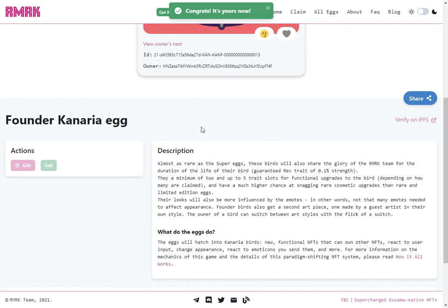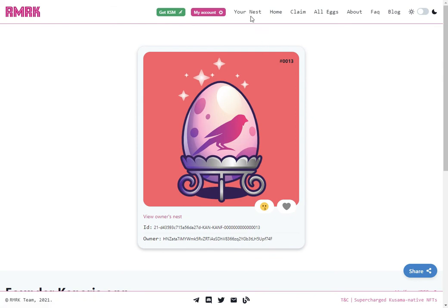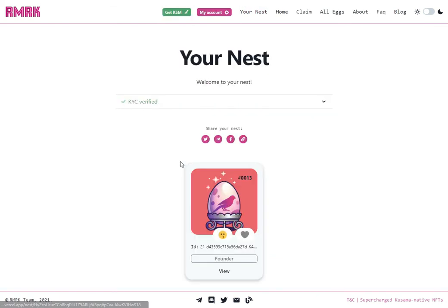The egg is now mine. I can see that my address is the one owning it, and I can also visit my nest to see it in the nest. There we go — my egg is there.